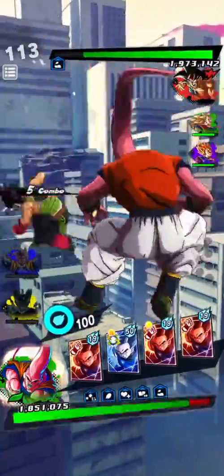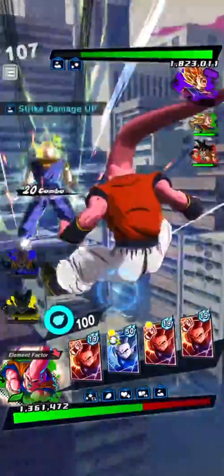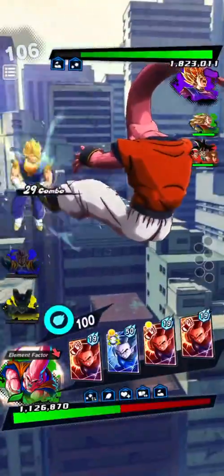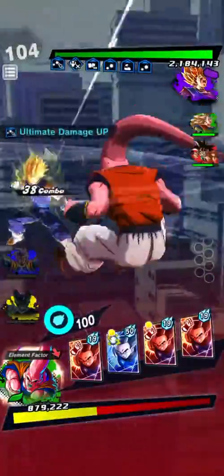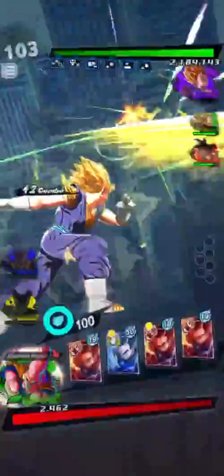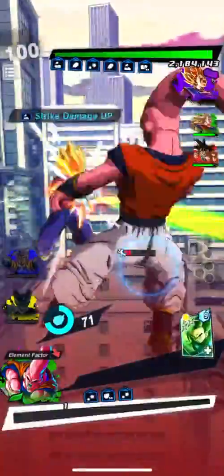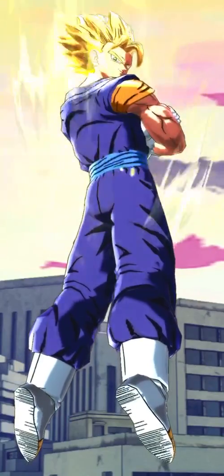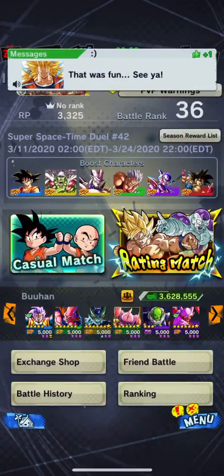I need full Zenkai Buu 21 and such — a team that won't be instantly countered by two LFs. Just get your legendary finish, jackass. That would've killed from 100%. I don't know what's more disrespectful — being hit with a legendary finish, or being killed via tap attacks without even letting me go all out. I refuse to do that. I will use the key, because I find it horrendously disrespectful to kill someone with tap attacks.